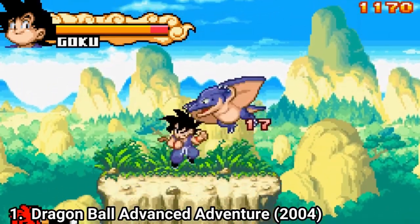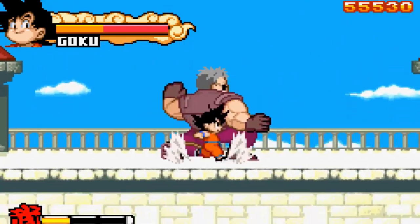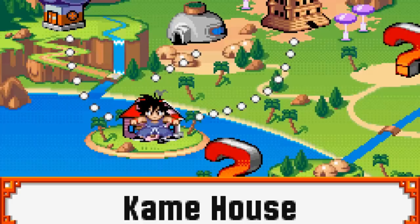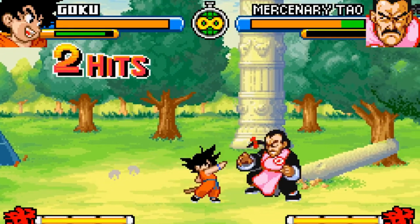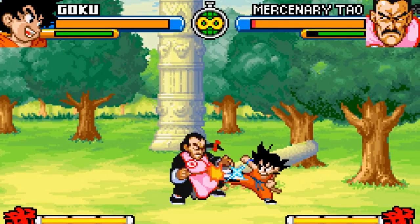You get generic enemies, it's true, but you also get unique and interesting enemies like Piccolo's underlings or Red Ribbon Army soldiers. The gameplay is pretty varied, having not just side-scrolling levels but Nimbus flying levels and complicated levels with multiple pathways and sequels. And you also get one-on-one boss fights. Goku has a nice handful of moves that all look and feel cool.